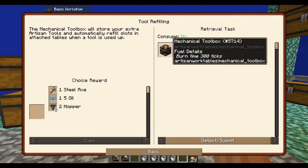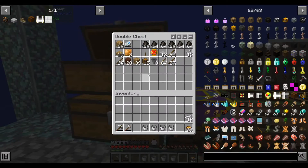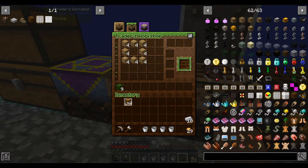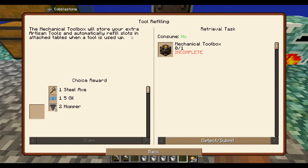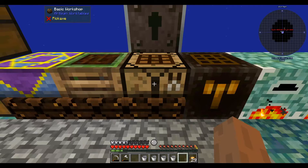One thing I definitely want to make is the mechanical toolbox, so let's pin it. What it does is when you craft in here — say we're crafting something — and you see how our tool is almost out of durability, once it's out we can't craft anymore. What the mechanical toolbox will do is automatically resupply the tools to attached tables, which sounds pretty nifty. And it doesn't look that expensive. Also, I don't think this basic workshop does anything, so I'm going to replace it with the mechanical toolbox.